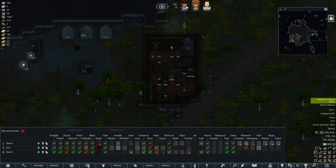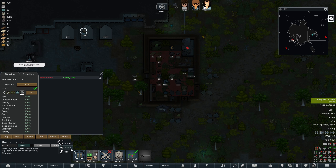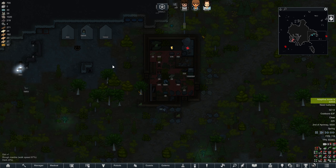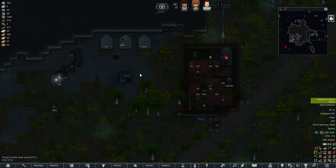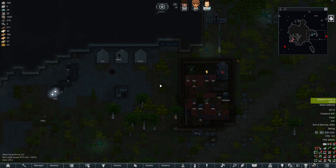Everyone can haul, everyone can clean. You can also research because you've got a skill of two, which is better than nothing. That'll have to work — got everyone set up. This is one of the hardest decisions I have: deciding what I want people to do. Do I want them to attack enemies that come after them, or do I want them to run away? If you set them to run away and the enemy is quicker, they'll just get chased down and eaten anyways.